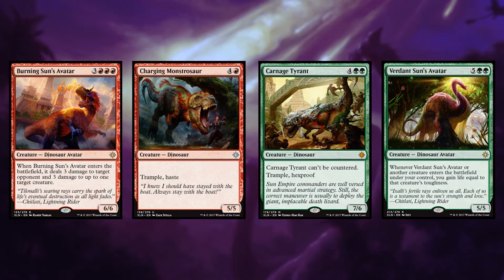Dinosaurs are big creatures with huge converted mana cost. Because these dinosaurs are so expensive, you want to cheat them into play with your commander.